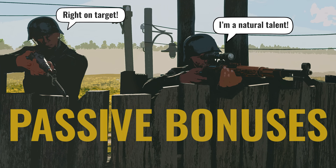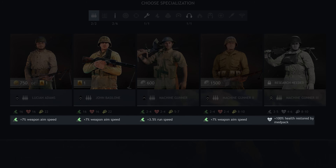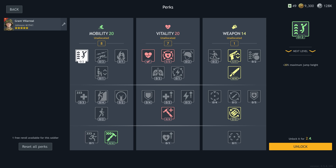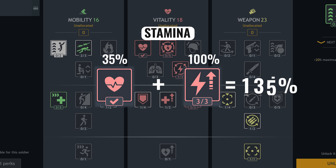Passive bonuses. Depending on the soldier's class and tier, each has a starting perk. When recruiting new soldiers, it's indicated here. And if a soldier is already in your army, it'll be marked with a checkmark on the perk unlock screen. More importantly, this perk stacks with similar unlockable perks.